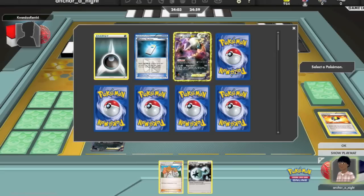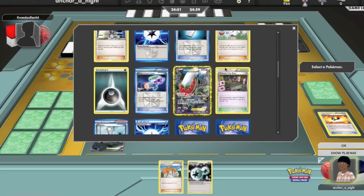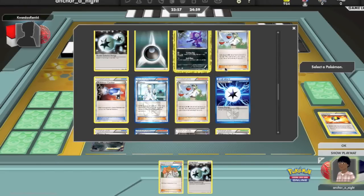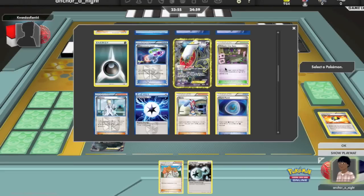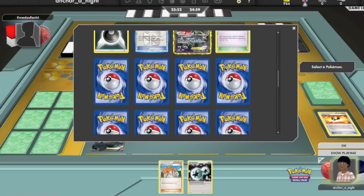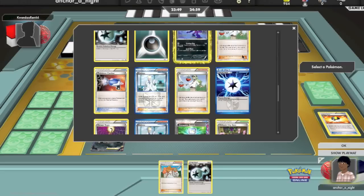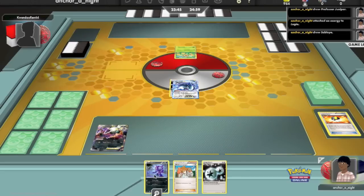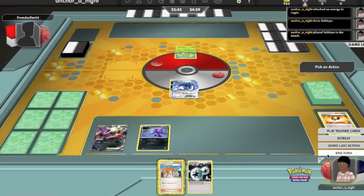I Ultra Ball for a Sableye. I start out with Lugia in the active spot and Darkrai on the bench, but I really want that Sableye in case he gets his Landorus out. I didn't know this was a Landorus-based deck because I think he was still testing it at this point. A link to his channel will be in the description.